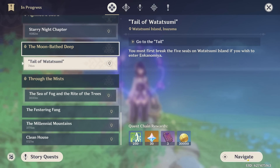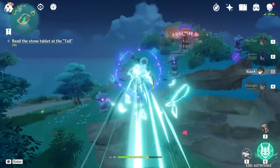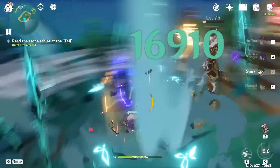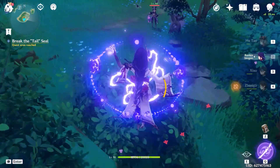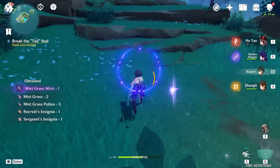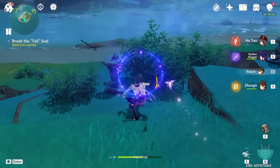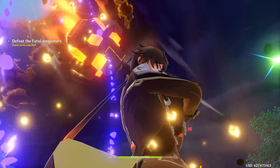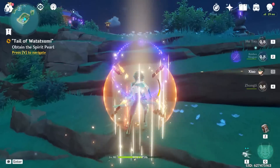One more to go — Tail of Watasumi, here we come. There are some guys protecting the stone tablets. We grab this and light all these guys up. Fatui show up — Hu Tao burst takes them all out. I think this is our final spirit pearl. We have all four now and should be able to head to the depths of Enkonomiya — unless there are more quests to do, which there might be.